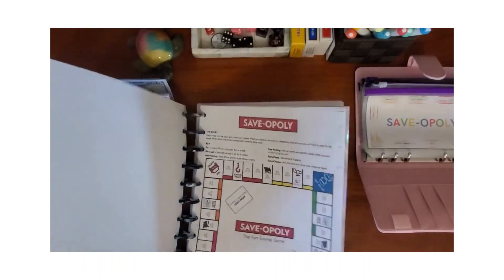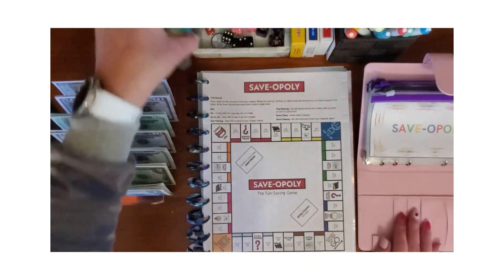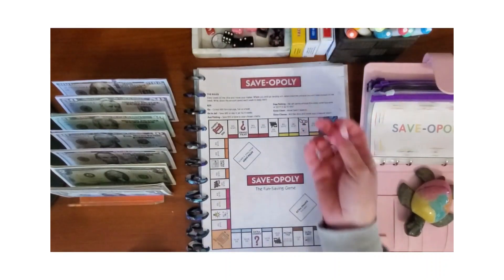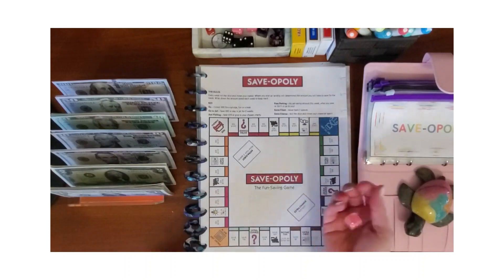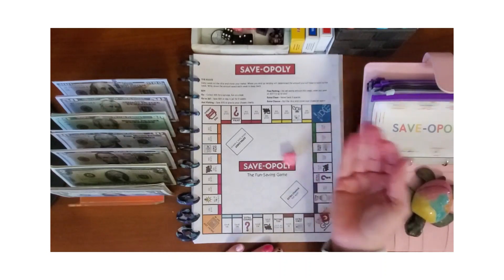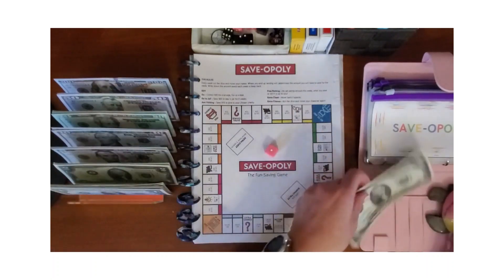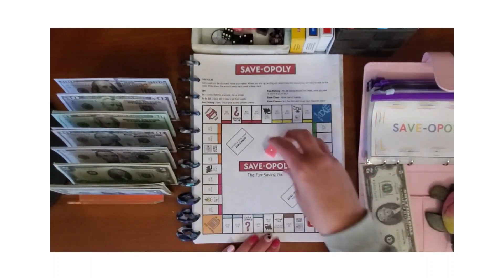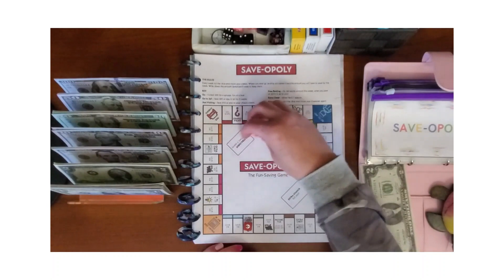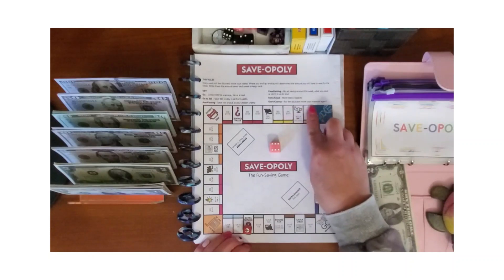To get started we're going to start with Saveopoly and I have allocated $50 for this. I'm just going to roll one dice. I rolled a one, and it says save two dollars. Rolling again — six — and the extra chance says roll the dice and move your character again.